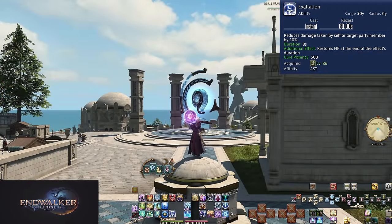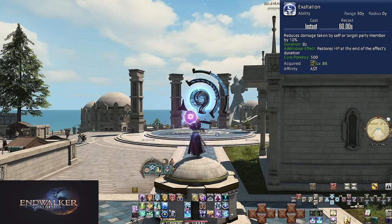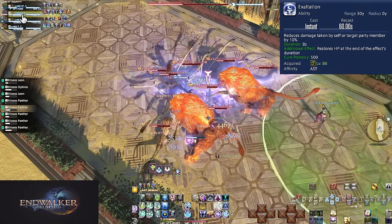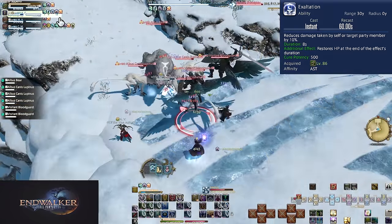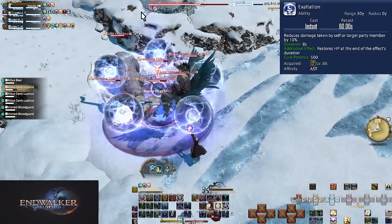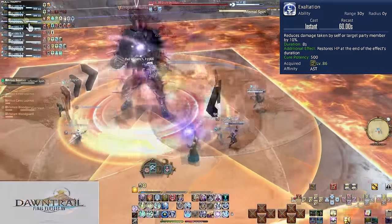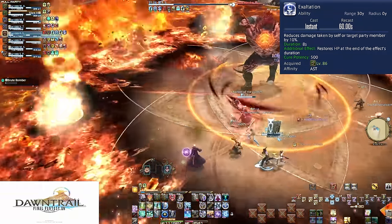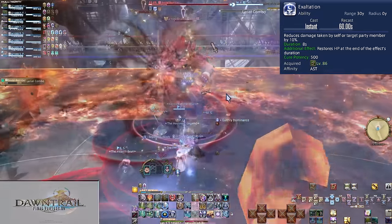Level 86, Exaltation. On a 60 second cooldown, you can place this on a single player for 8 seconds, reducing damage taken by 10%. When the buff falls off, it will heal the target for 500 potency. This is a less work, single target version of Collective Unconscious — you don't need to stand near the tank to get them in a bubble, and the heal is all at once rather than a slow regen. This takes care of the hit of a tank buster and some of the healing needed afterward. For trash, it's a very good mitigation into helping keep their HP steady. You can also throw this on a DPS who took a vuln stack — it will reduce the damage of raid-wides or mechanics and further make up the difference with healing afterward, especially true if they get multiple vuln stacks. Make sure you're rotating in Exaltation.